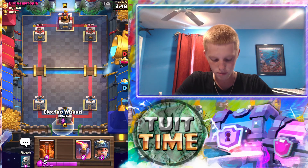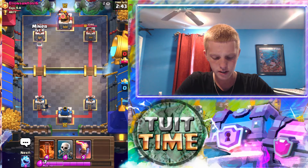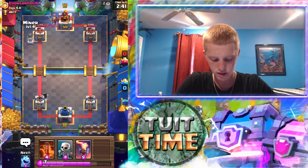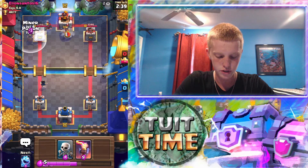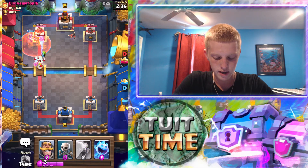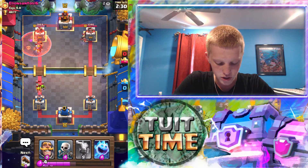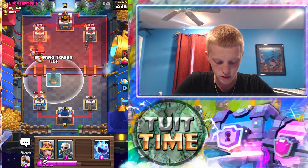We are going to drop our electro wizard in the back. We're gonna do a little miner — if we could put this miner right here, he's gonna definitely drop something, so we're gonna do that. And then everything's gonna lock onto that. He's still gonna do pretty well with that. Not really gonna get much damage there — those goblins are gonna go to work.